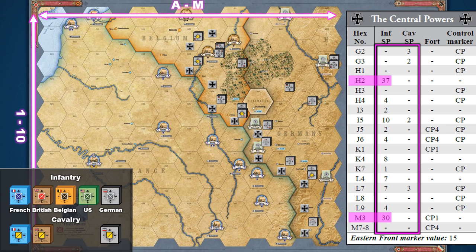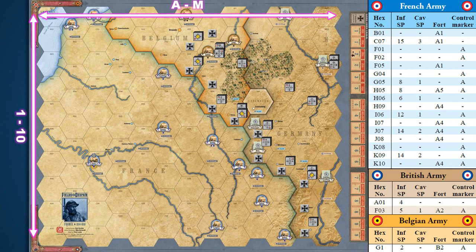A player uses blocks to meet these values however they like. Just remember, a player is limited to the set block inventory of their force pool. Following the same process, the allied player will set up their side of the board. The difference here is that they're setting up three armies: the largest being the French army, the British army, and then the Belgian army. The US army will enter the war later in the game.